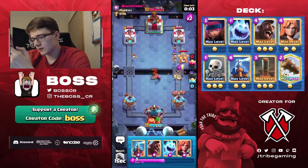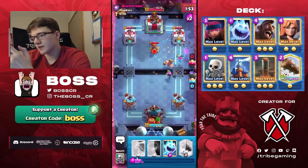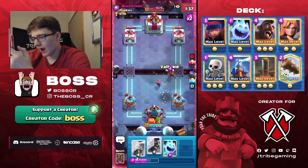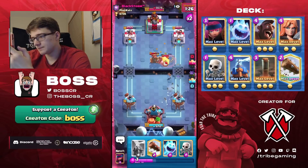Skeletons here, high Valkyrie to protect the Firecracker — it kills the Archers. Hog and Earthquake — he goes for a low Tesla. You can see why this is such a good matchup for Hog: you should win it about 80% of the time if you play well. The Firecracker stays on the board as a nuisance; he can Log it now but he would have liked to take it out with Fireball.